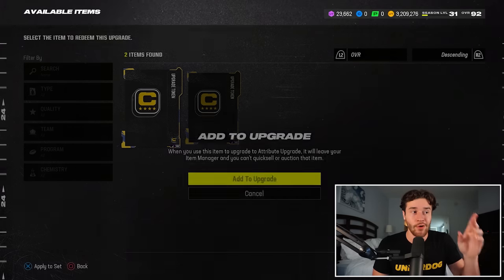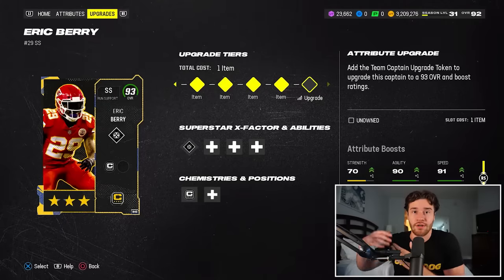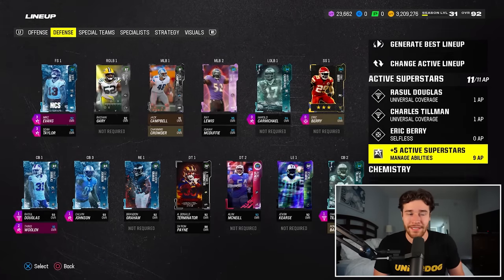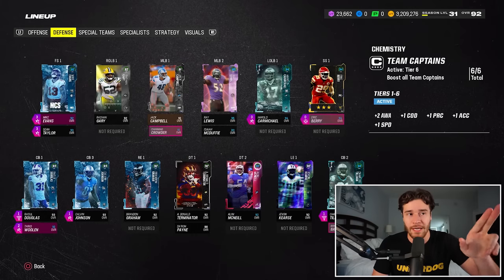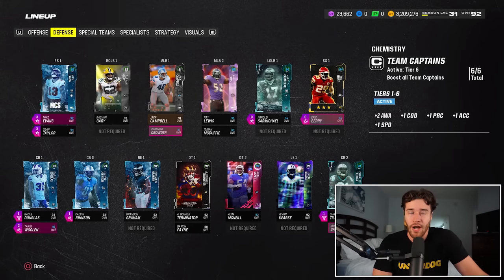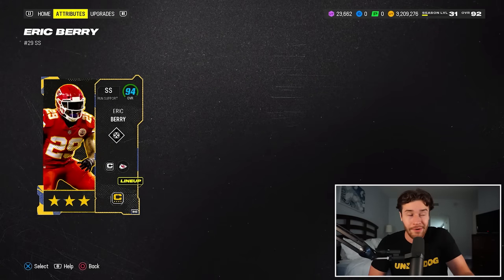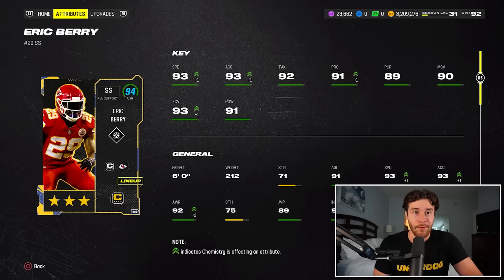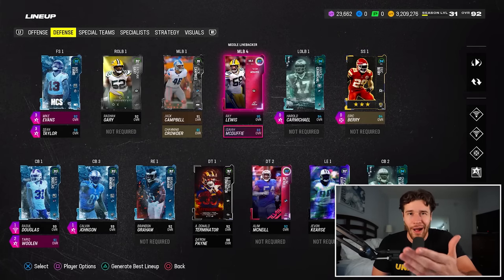One other tip I definitely want to give you is: even if you're not using a card - say for example Channing Crowder - I'm not actually using this player in my lineup in his 93 overall version, but I still have him in as a backup linebacker. Reason being is because when we take a look at some of my boosts in my lineup, if you put in all six team captain players, you're going to get plus one speed, plus one acceleration, plus one play recognition, plus two awareness, and plus one change of direction on every single team captain. So for Eric Berry, he's getting plus one speed and plus one acceleration, making him a much better card. For Rondé Barber, he would get plus one speed and acceleration as well, bringing him up to 94 speed. So even if you're not using one of these team captain players, still put them in your lineup as a backup - third running back, third tight end, fourth linebacker - just be sure you have these guys in your lineup.